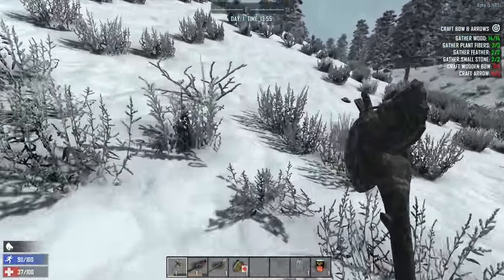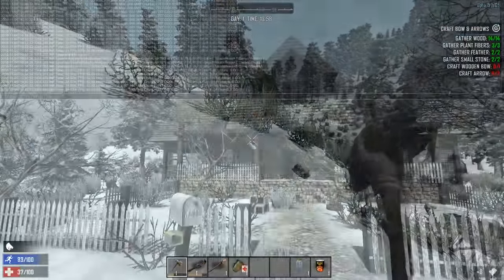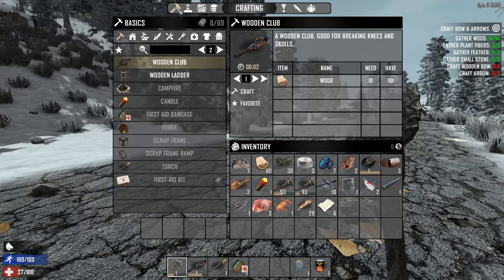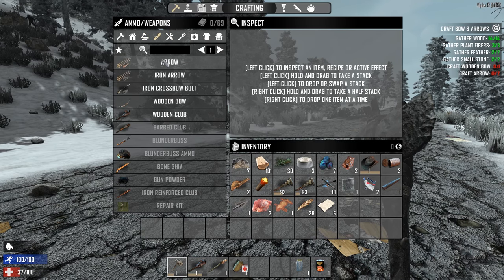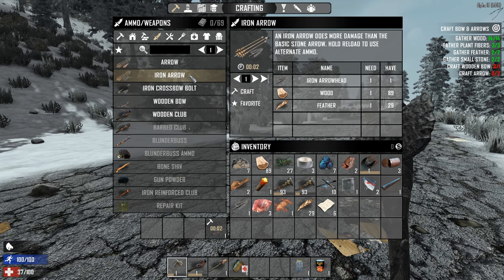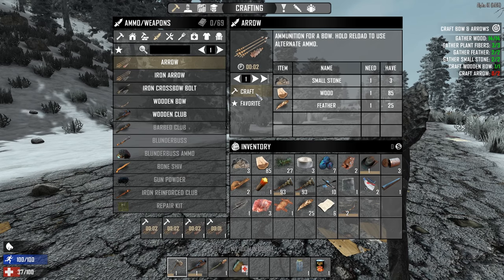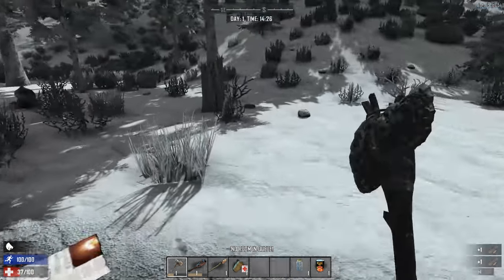Let's get back to the house and make some arrows, hopefully to deal with these zombies. We've made it back to the little house — I need to change my hotkeys before the next video. We need to craft two things: a wooden bow and arrows. Under crafting, we can make iron arrows but let's make wooden arrows first — we need small stone, wood, and feathers. We need more stones. Craft however many there are.